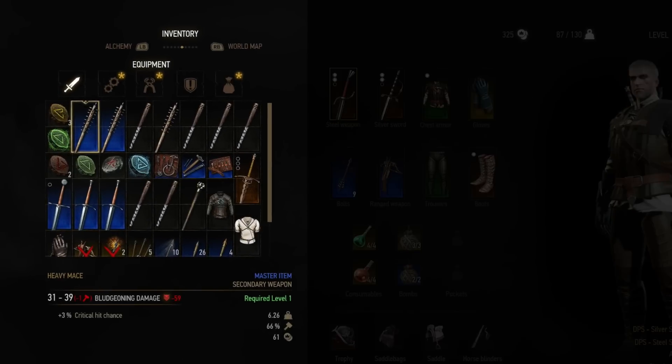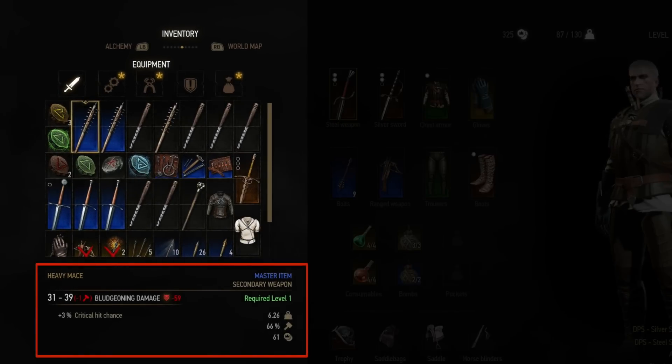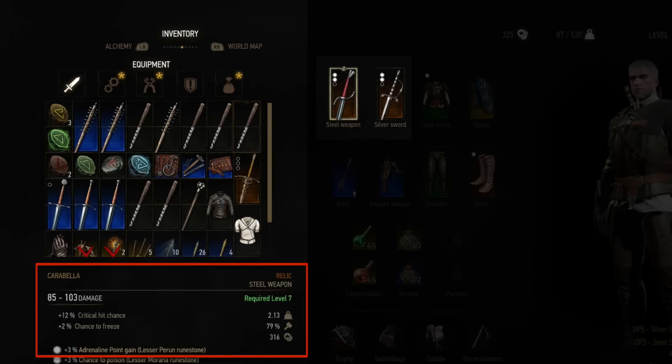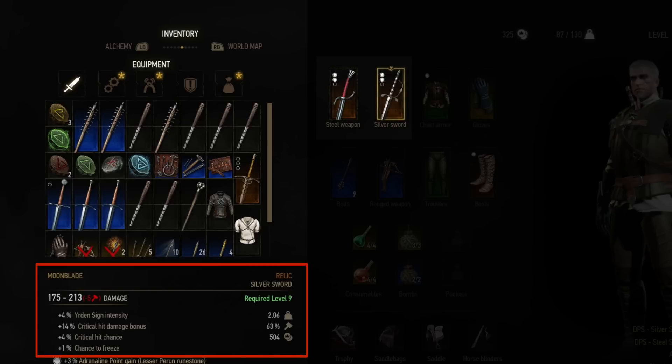You can check on the left hand side of the screen whether or not a weapon is better than the one you currently have equipped. It will appear as a small red figure. This one, as you can see, is minus 59 damage to what I have currently equipped. But you can also check out the stats by going across to the right. Many weapons come with extra buffs — this one has extra sign intensity as well as critical hit damage bonus and a chance to freeze.